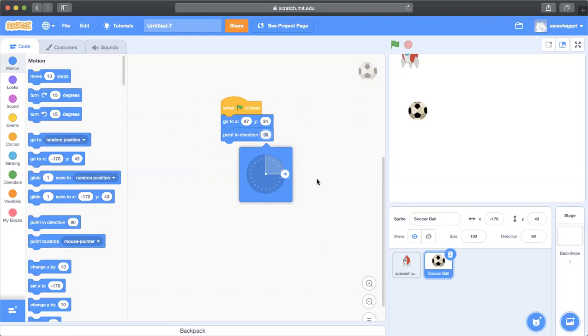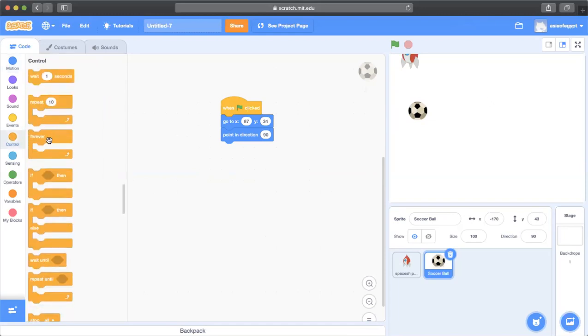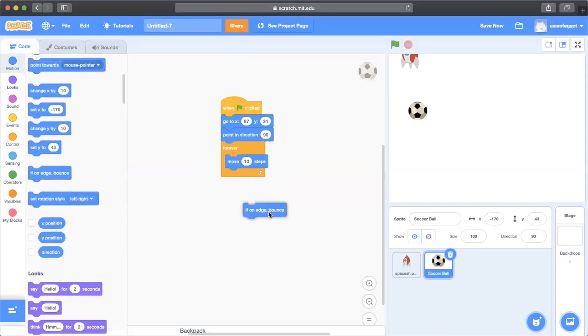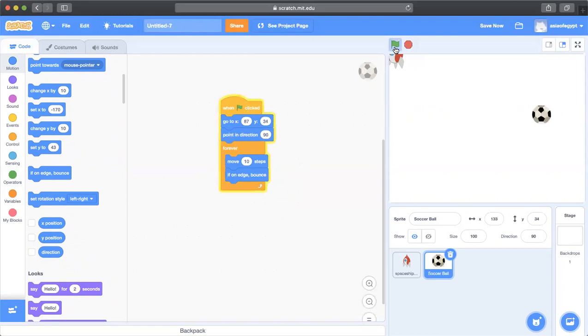I need the ball to hit the edge of the screen and bounce back. I'll use a forever loop, then tell the soccer ball to 'move 10 steps' inside it so it moves forever. I'll also add an 'if on edge, bounce' block. As you can see, the soccer ball now goes from one edge to the other — exactly what I need for the game.